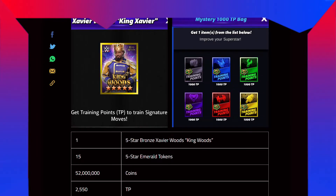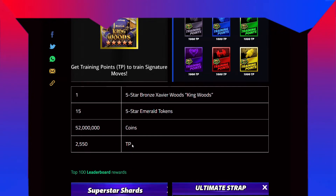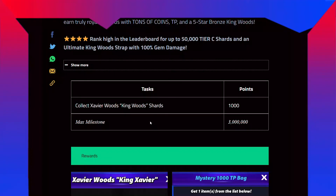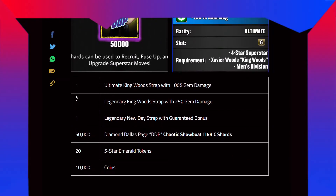The rewards for the shard fuse-up contest are: 1 five-star bronze Xavier Woods King Woods, 15 five-star emerald tokens, 52 million coins, and 2,550 TP. So in this event you're gonna get his 5-star bronze card if you collect his shards. Top 100 leaderboard rewards: 1 Ultimate King Wood strap with 100% gem damage and 1 legendary King Wood strap with 25% gem damage.